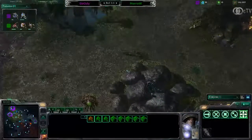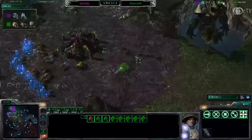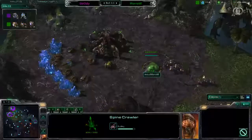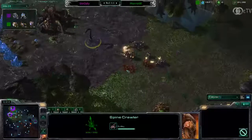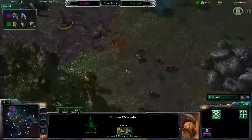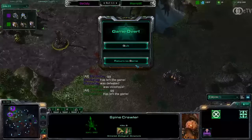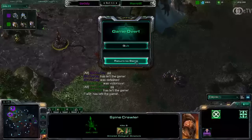Maybe Goody just isn't too familiar with this map. Morrow has 15 drones and 6 Zerglings; Goody has 5 marines. If Goody can take out the Spine Crawler before it finishes, he'd be in a good position — but the Spine Crawler just finished, and this game is pretty much over. We should see GG any second now, and there we go. Morrow holds the all-in attack, taking game number 3.